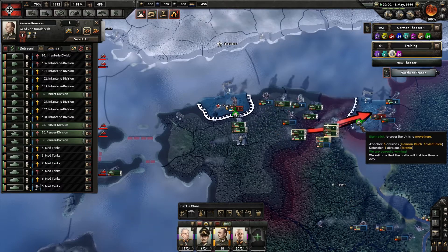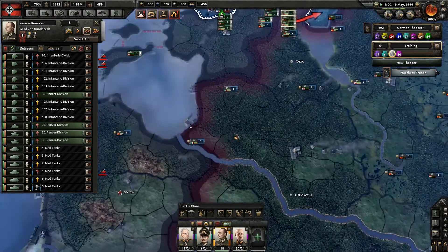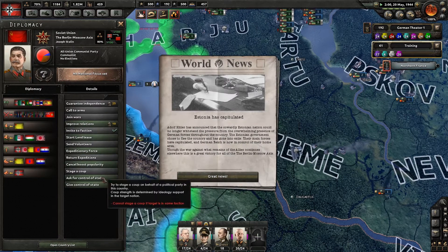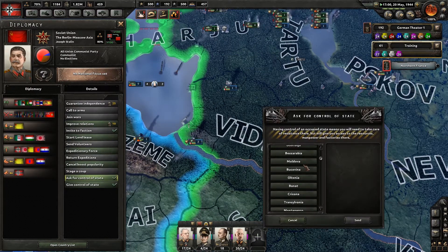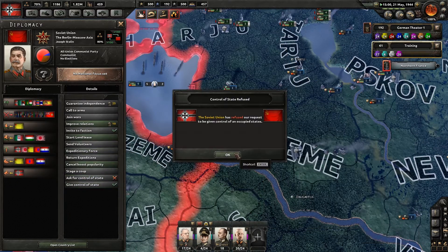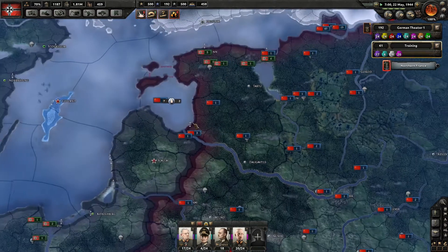Try not to get caught in any little random pockets. If you can move in over here, obviously that bit will go to the Soviets, but that's fine. We could potentially ask the Soviets for Vidzeme. Estonia has capitulated. Can we just click on it directly? Oh, they've refused. Interesting.